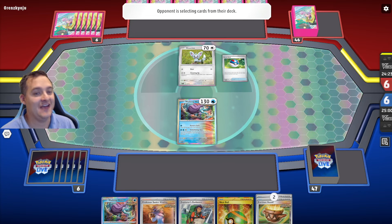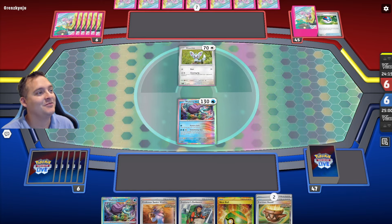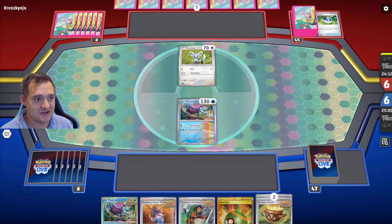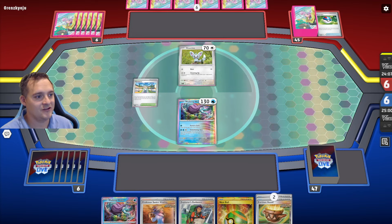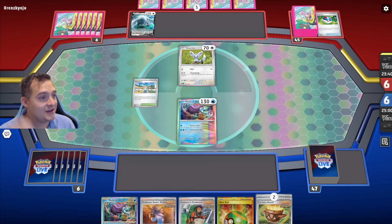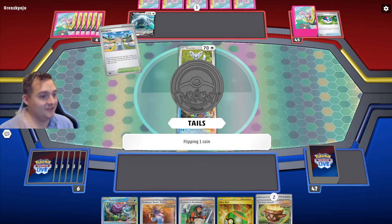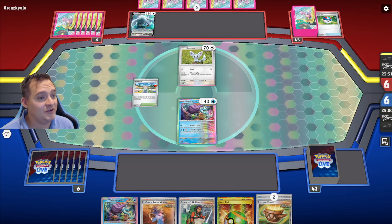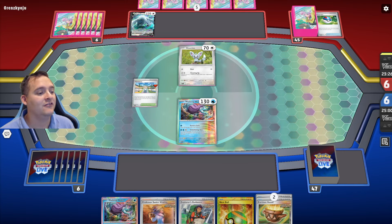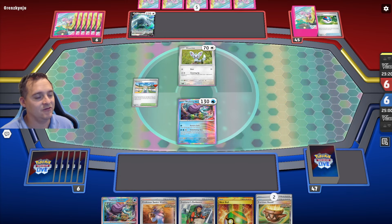We'll see how good of a turn one this Lugia deck has — sometimes they can have some explosive turns and you're just like, 'ain't no way I'm coming back from this.' They do get a basic Lugia down, which is good for them. Mesa Goza is good for both of us. They finally decide to play down their Lugia V. That took them a long time, but they're just weighing their options.